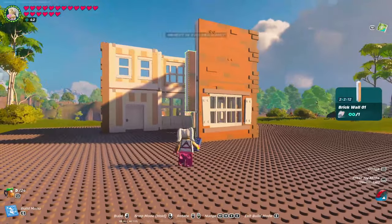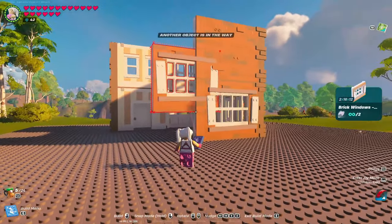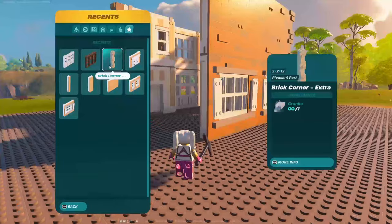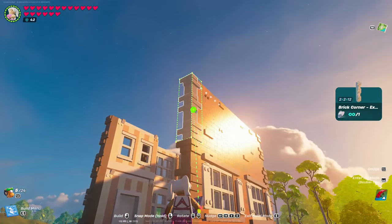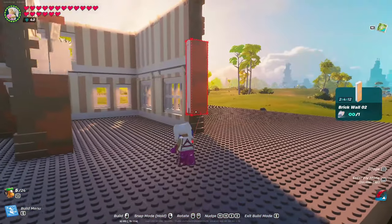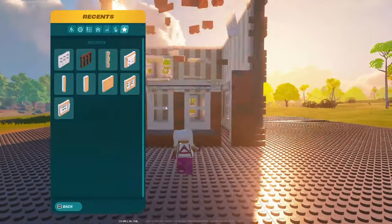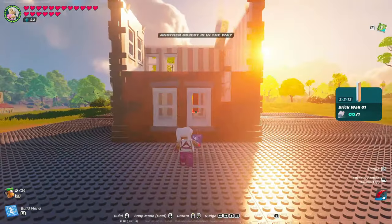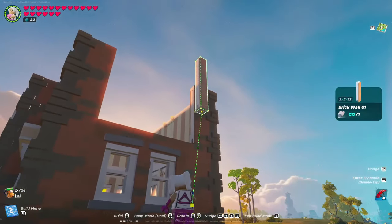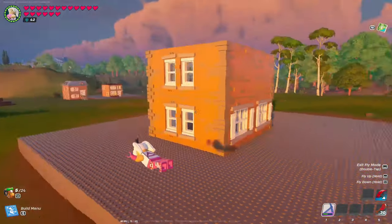We're going to take our brick wall 01 and put it right here, then the window and another wall. Now we take our brick corners. We're going to take a brick wall 02, then another brick wall 02. I'm going to snap a window right here and then a brick wall 01. Then we'll do the same thing on the top. And with that, our exterior walls are complete.